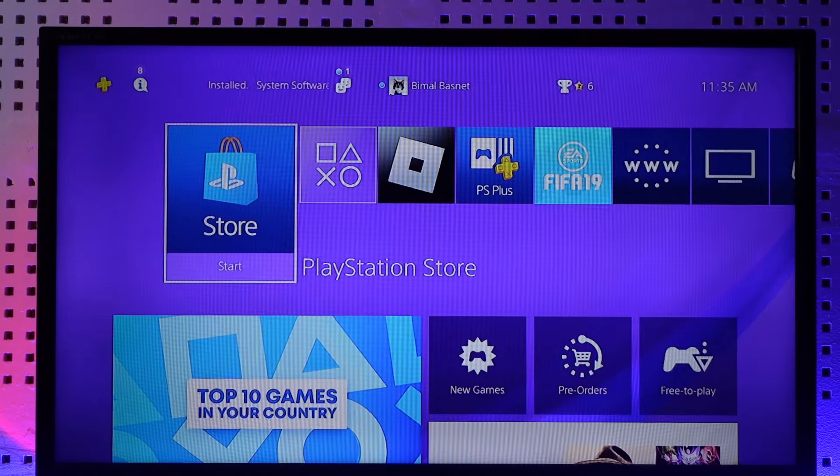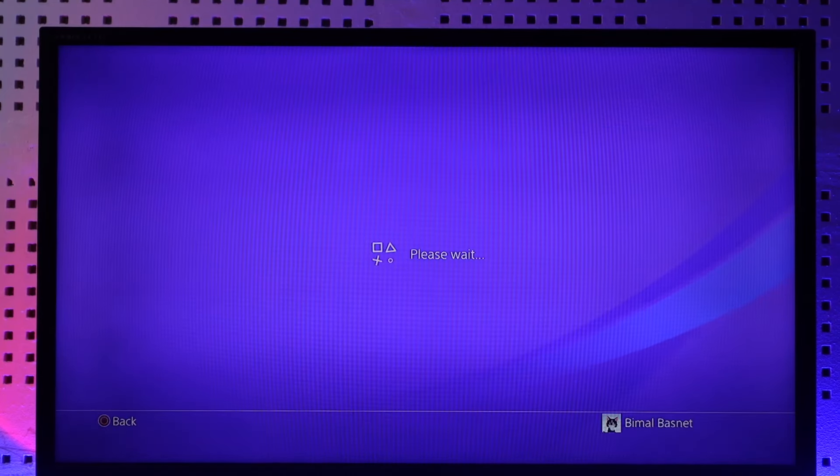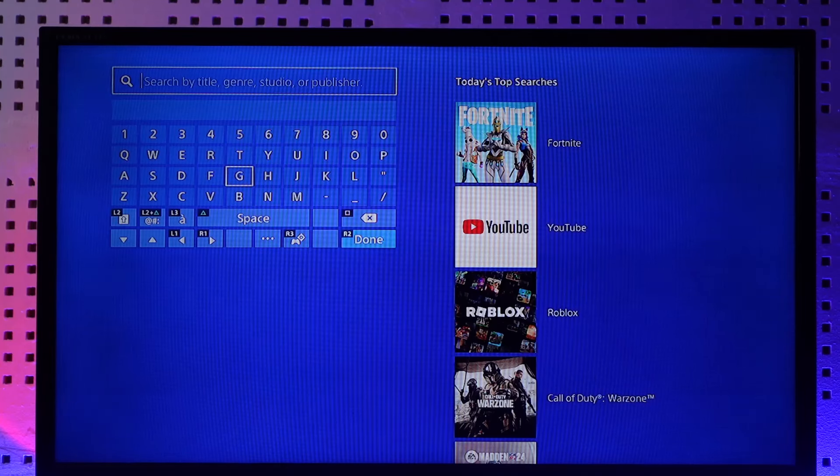If you would like to download FIFA 23 on PS4, all you have to do is go ahead and first of all launch the PlayStation Store. Once you launch the PlayStation Store, click on the search bar at the top of the screen.